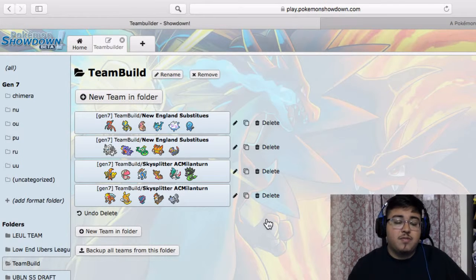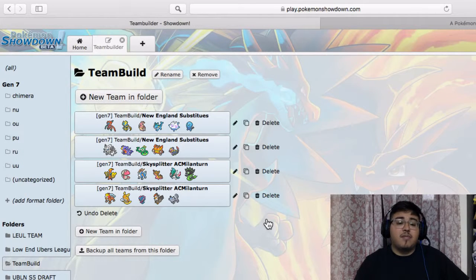He has Tapu Koko — super fast mon, pretty good against my team. I don't really have a switch-in. He's got a bulky wall that I don't think I can break. Cobalion is super strong — can set up a Swords Dance and do good damage to my team with Stone Edge, Earthquake, Iron Head, something along those lines.